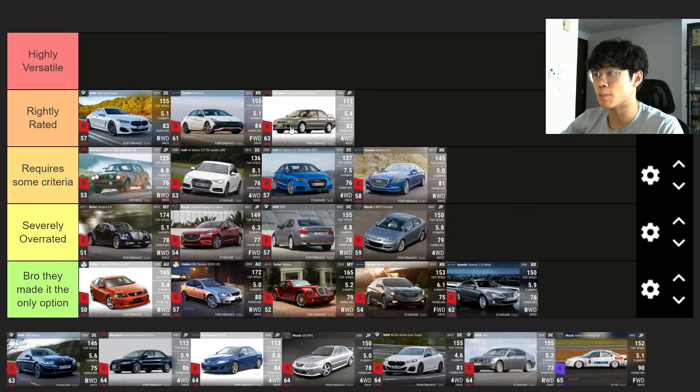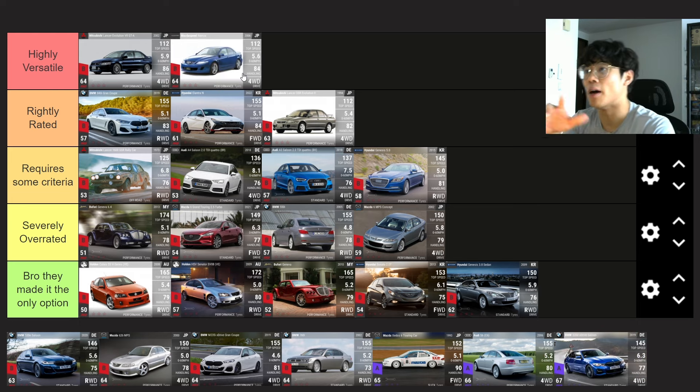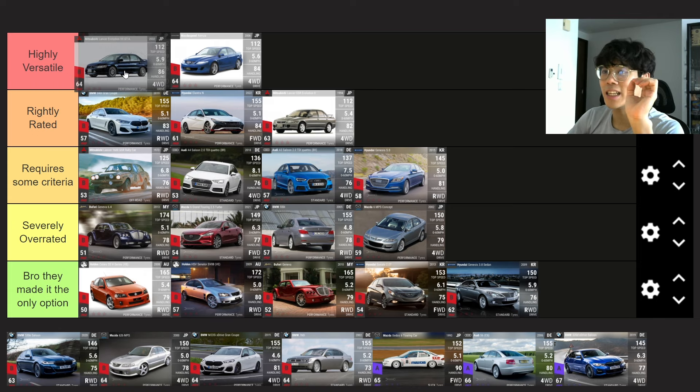The Mitsubishi Lancer GSR Evolution — Rightly Rated. It's a lightweight four wheel drive medium ground clearance car with decent handling — I respect that. The Mitsubishi Lancer Evolution 8 GT-A is Highly Versatile, as is the Mazda Speed Attenza. Those two are fantastic, with the Mitsubishi being slightly better. Until today I've never unpacked the Mitsubishi Lancer Evolution 8 GT-A and god do I want to — it's a fantastic car.